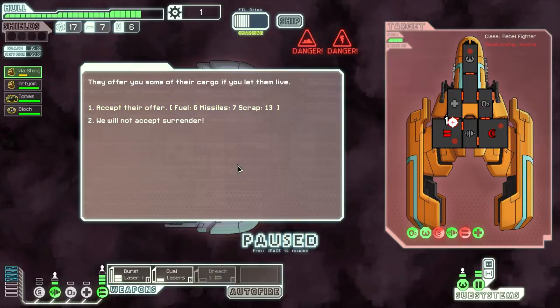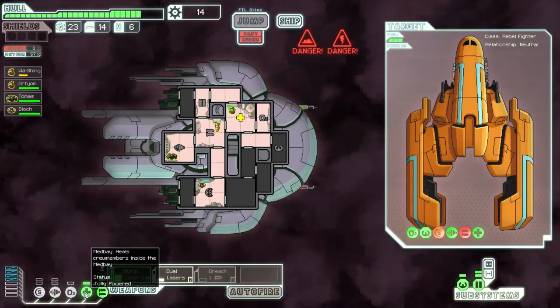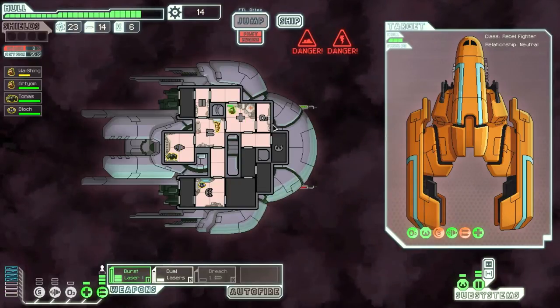Six fuel, seven missiles and thirteen scraps - that's actually pretty good. Seven missiles, I'm going to accept that. Just going to heal my pilot before I move on, just in case.